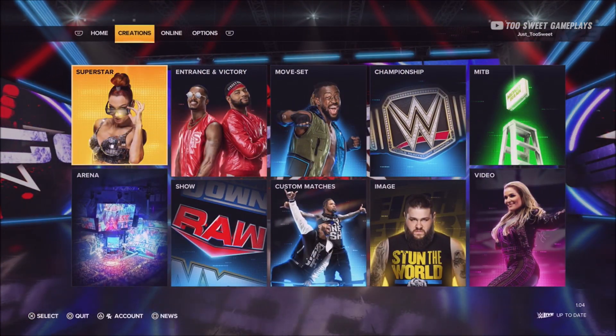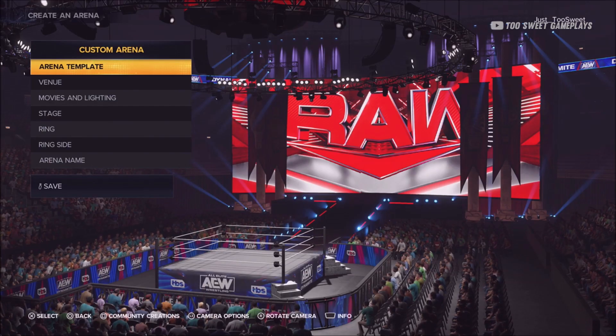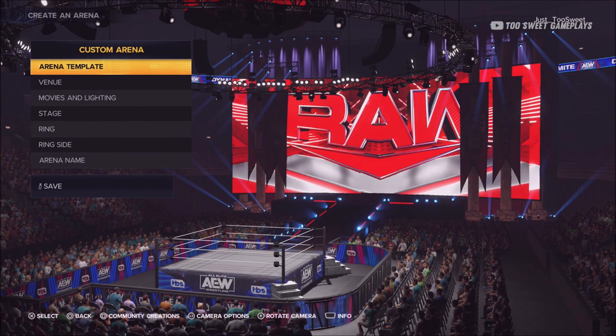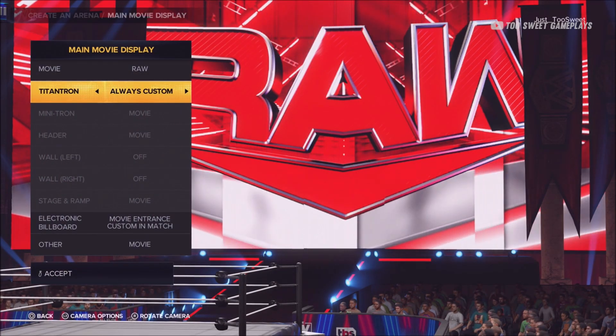After you download the arenas, you want to go over to the creations tab, arena, edit. Now when you get in, you might see your titantron doesn't look like the AEW stage. I'm going to show you guys how you fix that. You want to go to movies and lighting, then main movie.